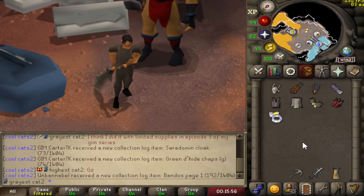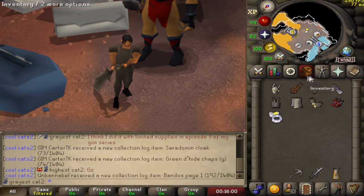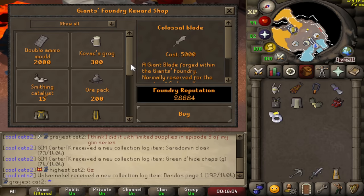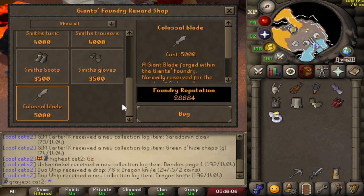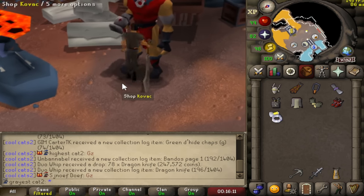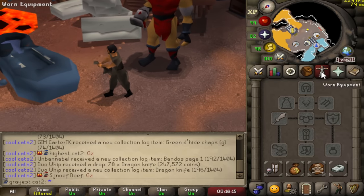Hello everyone and welcome to my video on one of the newest weapons in Old School RuneScape, the Colossal Blade. It can be obtained from the Giant's Foundry for 5,000 Foundry reputation. If you need info about the Giant's Foundry, I have three videos uploaded recently showcasing how to do it and some of the best setups. This video is going to be focused on the Colossal Blade, so let's get into that.